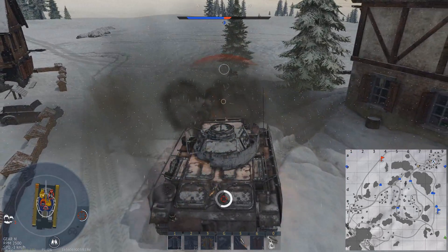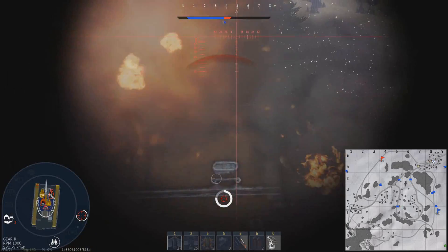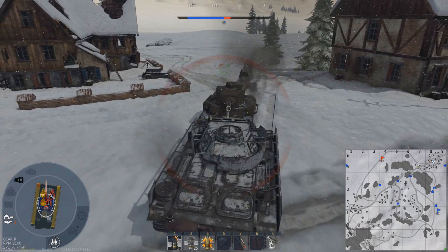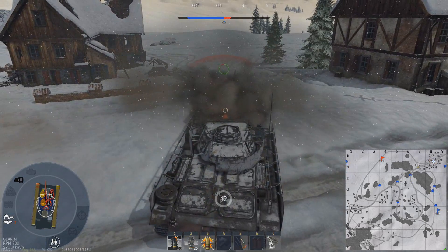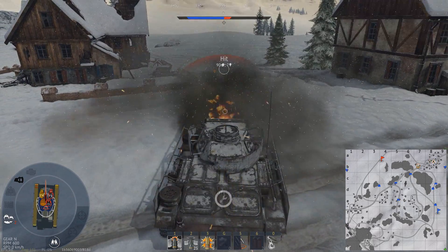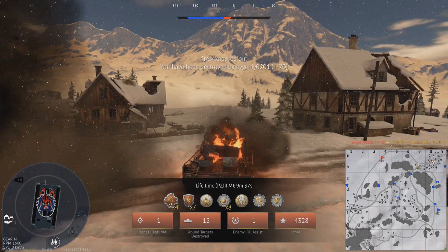Disaster strikes - a second before I could reload, my gunner is out. I try to wiggle the turret and get away from this guy, but just as I could have shot him again, he disables my gun breech. 42 seconds to repair - I get shot from the side, I need to angle. Come on, come on...